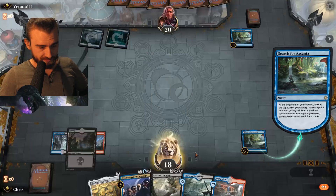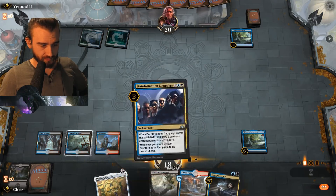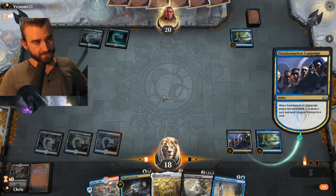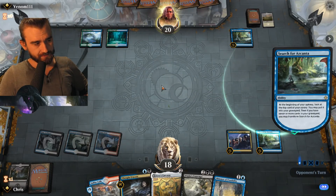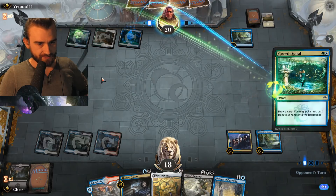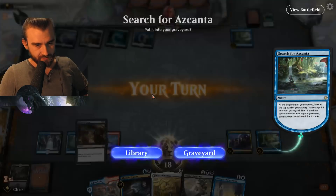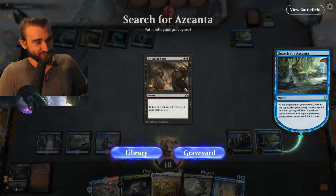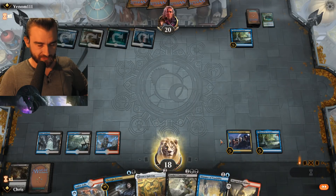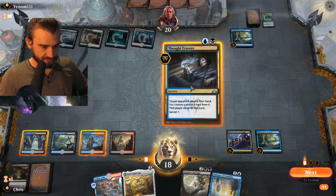Venom_111 — okay, another control matchup, that's rare I guess. Do I want this? Probably not. Thought Erasure. I'll lead off with this first and then I can Thought Erasure this back to my hand. Search for Azcanta down. What did he do? What is this deck exactly — some kind of Bant deck? Does he run creatures? I'll Thought Erasure soon for sure. Let's see — Thought Erasure. Hydra — well, I'll take the Hydra I guess, don't think I need another land. Turn this to my hand.